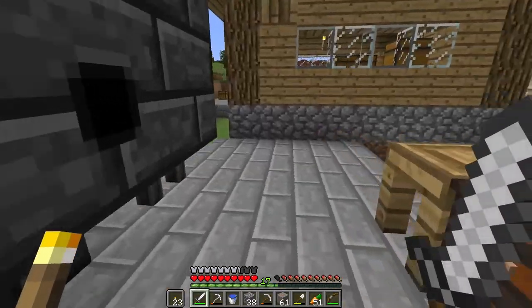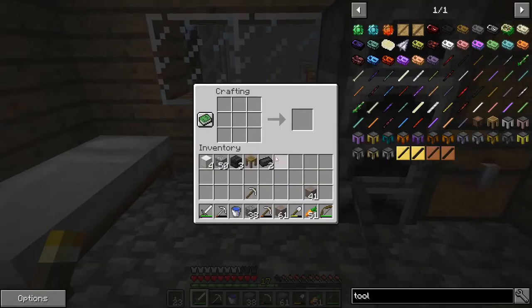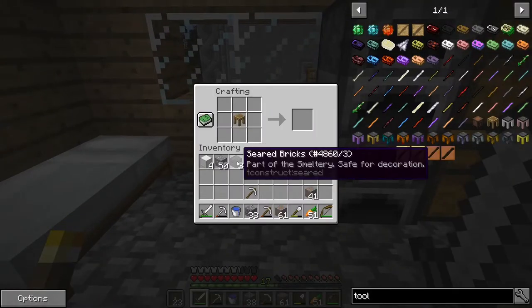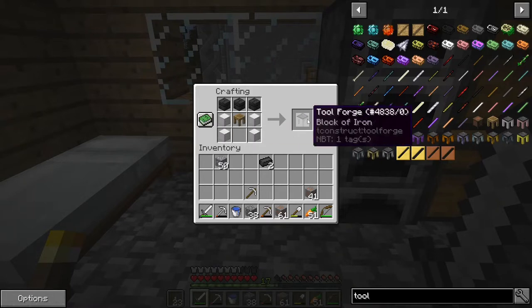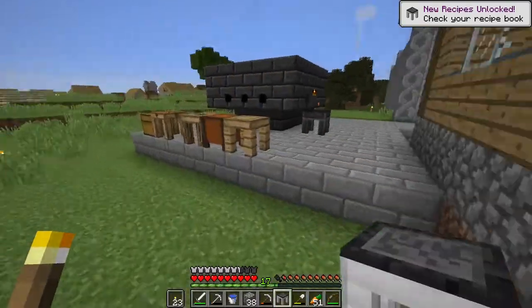First off it means destroying the tool station. Then we come over here, take this tool station, plop it in there - three seared bricks, iron blocks - and we make ourselves a tool forge. It possesses the same capabilities as the tool station and then some.